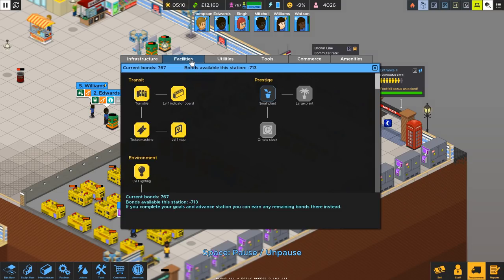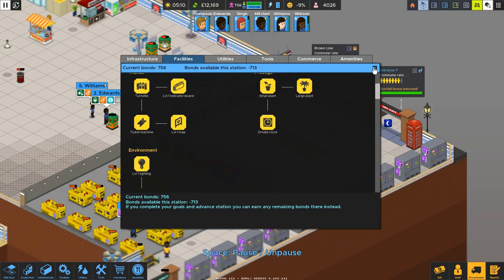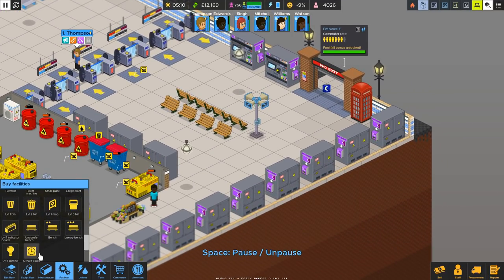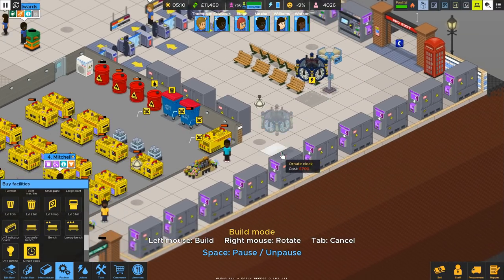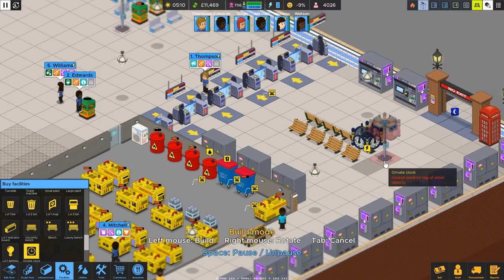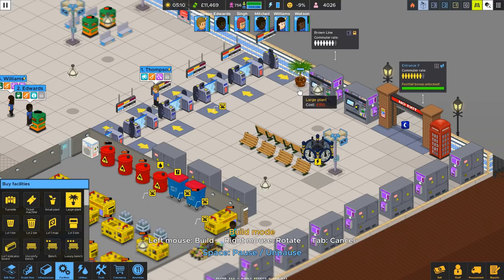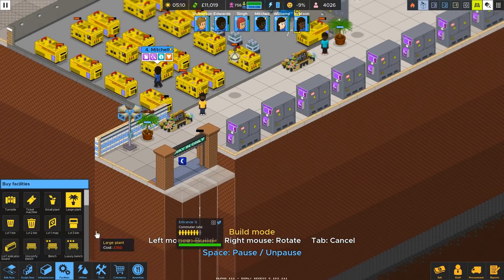Procurement then — plants. Yeah, I need to unlock all of these. I need plants and I need a clock as well. Anything else? No, we pretty much got everything. I'll get the clock set up first then — drop that there so they can see what's going on. And a large plant as well — I'll place a large one there, a large one just here, a large just there.